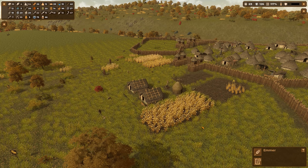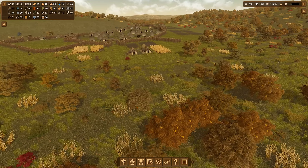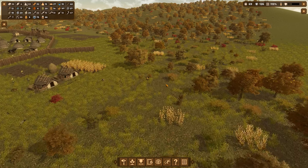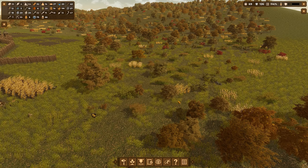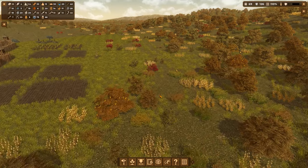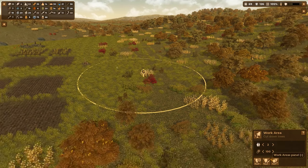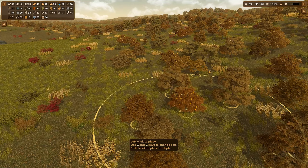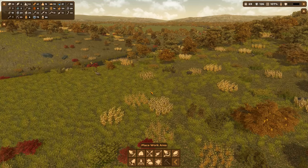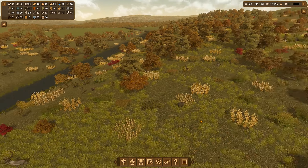I'm going to have them harvest this emmer over here, but I don't want them to harvest the crop out in the other areas — cancel that, cancel that. We got this tree cutting area that's depleted again, so I'm going to move it over to here. There's another collection area — gone.